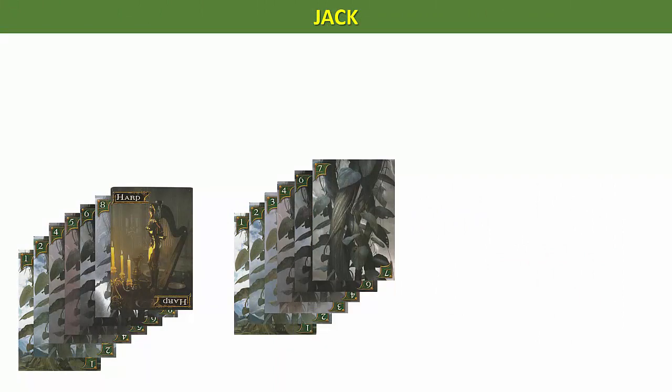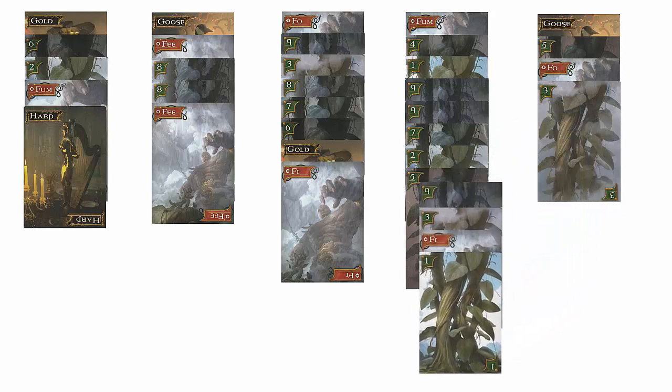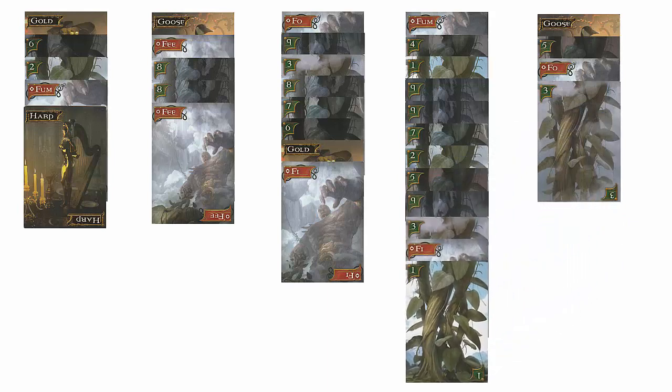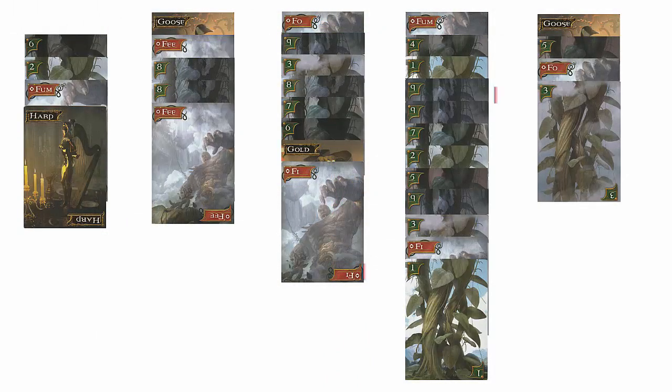This Beanstalk now has 6 cards, so in a future turn Jack now has to steal the Goose or Gold treasure to finish this stack. Jack cannot start the third Beanstalk until he does this. It is now the Giant's turn. In order to bring the Giant Foe card closer to the front of the 5th Castle stack, the Giant moves the front 4 cards from Castle stack 5 to Castle stack 4. Jack then uses his first move to move the back treasure card in Castle stack 1 to the top of his second Beanstalk. Jack can now start his third Beanstalk. Jack uses his second and third moves to obtain the front Beanstalk cards of Castle stacks 5 and 6 to start his third Beanstalk.